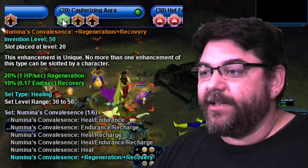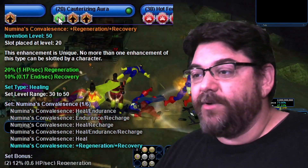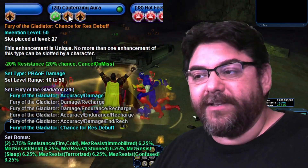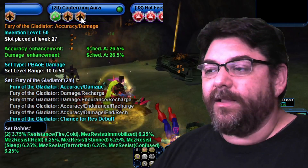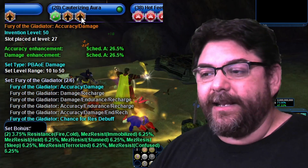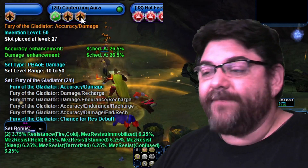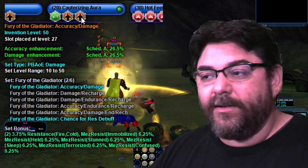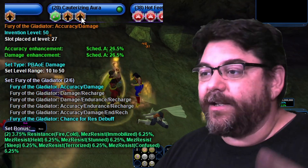But that's going to be capped out like I said earlier. Cauterizing Aura — I took Numina's Convalescence for the Regeneration/Recovery, as well as 2 of Fury of the Gladiators. I did take the Chance for Resist Debuff as well as Inaccuracy Damage, giving 3.75% Resistance Fire and Cold. This one is a Toggle, which is why I have the Numina in there as well as the Fury of the Gladiator proc — so they're always having a chance to proc and hit.